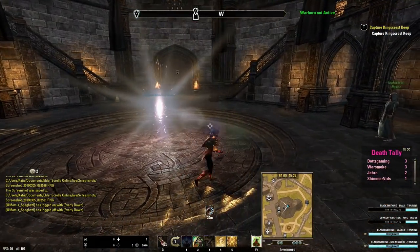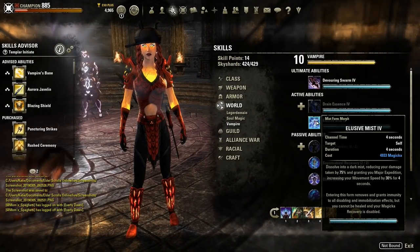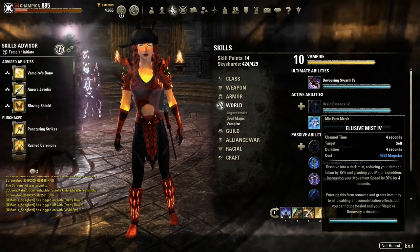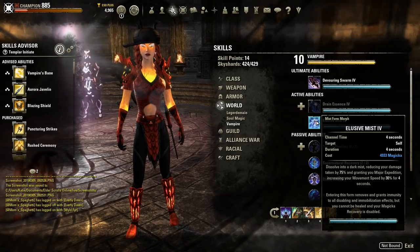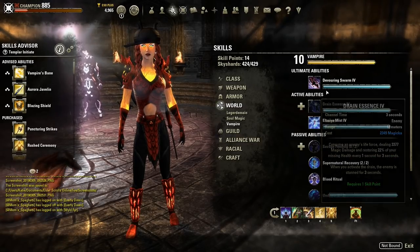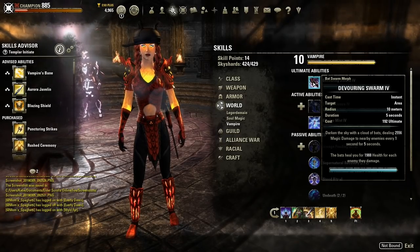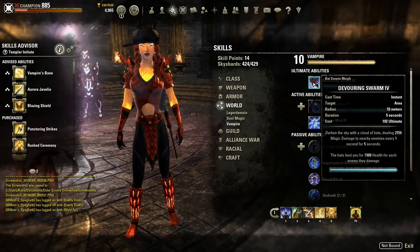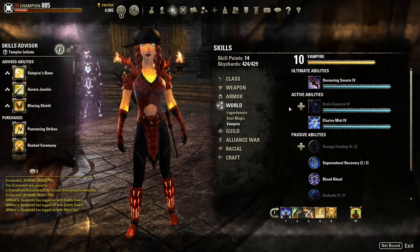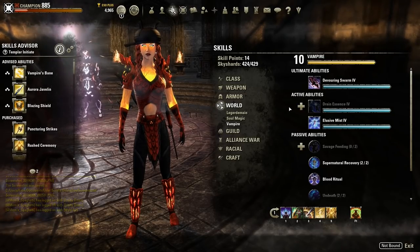For morphs on the Mist Form, I recommend Elusive Mist — no one really uses the other morph. Elusive Mist is very powerful in PvP because if you are rooted, you can activate it and instantly become unrooted, take 75% less damage, and escape quickly with the Major Expedition buff. For Bat Swarm, I recommend Devouring Swarm as it heals you for every enemy hit, and a damage-dealing heal is great. For Drain Essence, I recommend Invigorating Drain for the ultimate regen — between the two, it's the most useful.